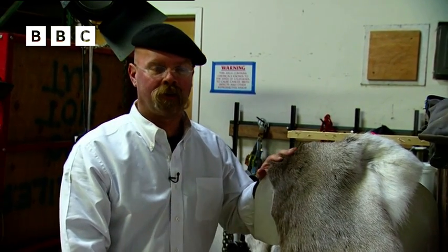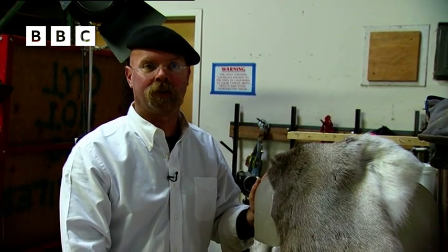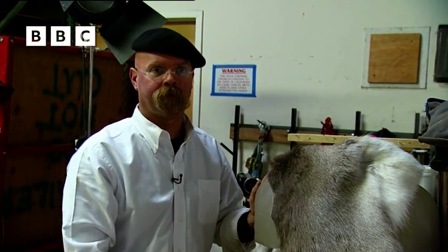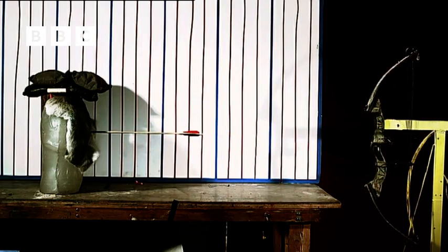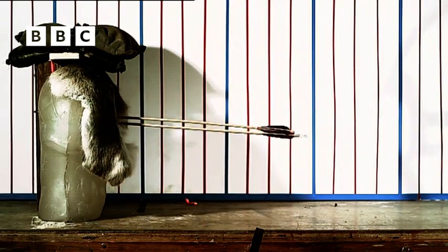But Jamie spotted a problem. The ballistics medium by itself is a good flesh analog, but animals usually have fur and hide and things like that on them. So we're going to run the test again and see whether we get any different results with hide on it. Despite the hide slightly hindering both the stick and flint arrows, the results are the same.